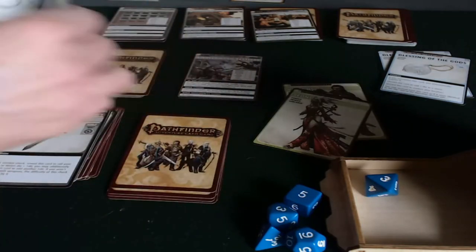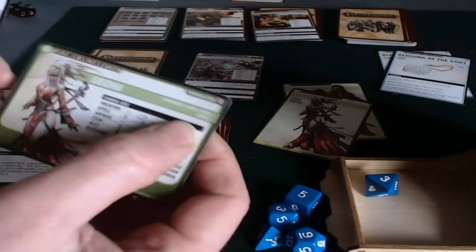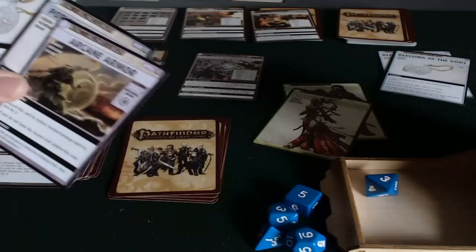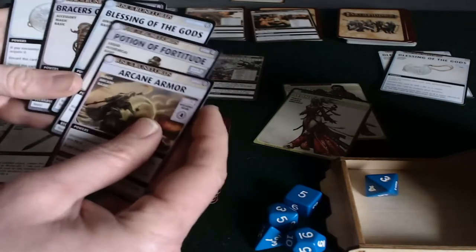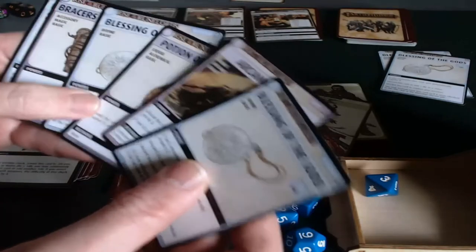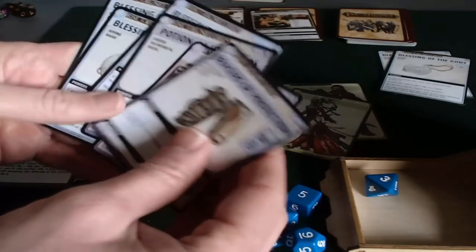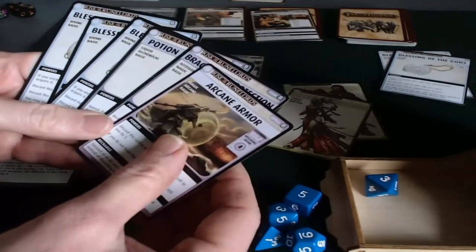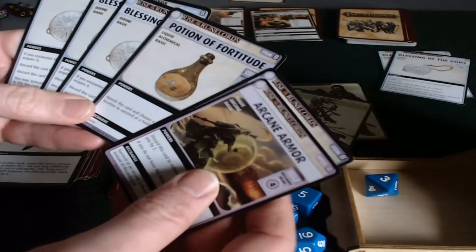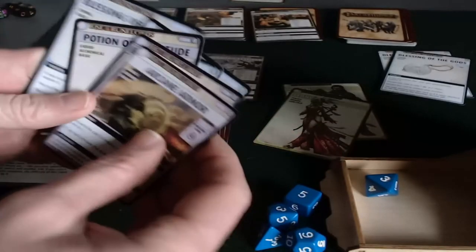I'm going to draw six cards for her — her hand size is six, and her favorite card is a spell, so she must have drawn a spell for this hand to be valid. She shouldn't have two Arcane Armors — that's a mistake on my part. That's a lot of blessings and no attack spells, which is kind of a dangerous place to be. Because if she encounters a monster she's going to have to attack. It's great to have some protection, but this isn't a great hand. But it's got a spell in it, so it's a valid hand.